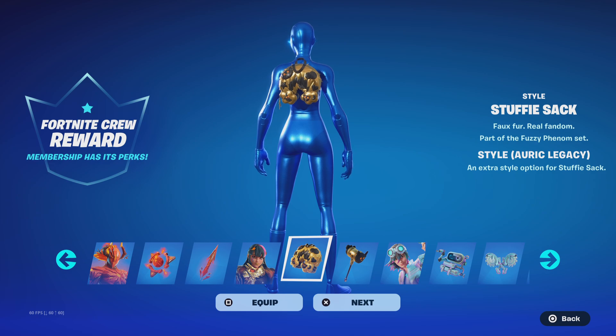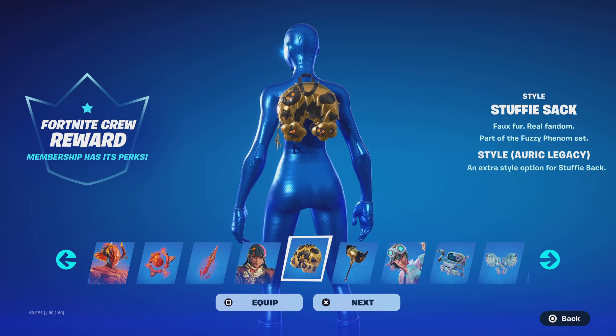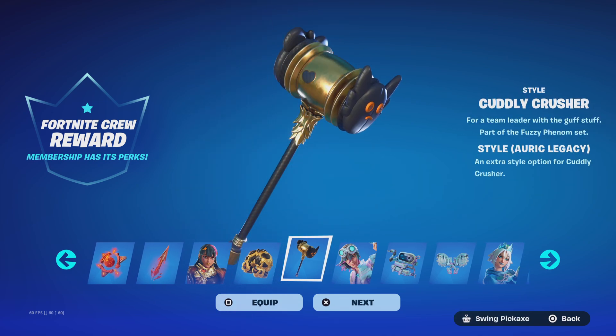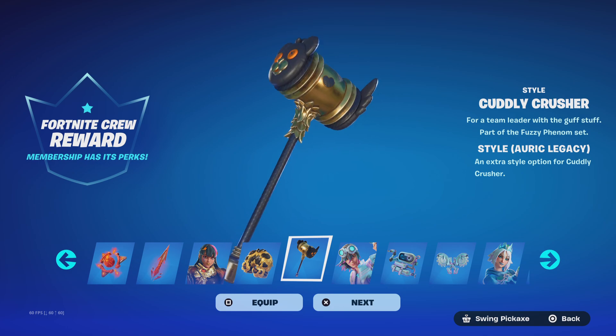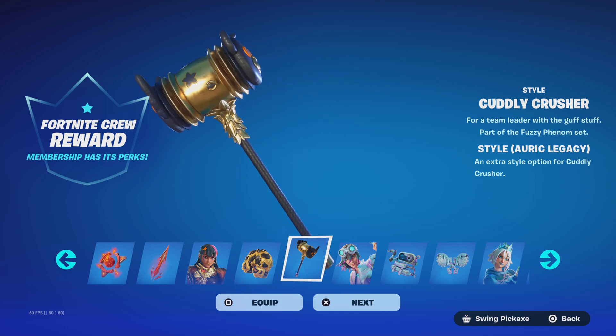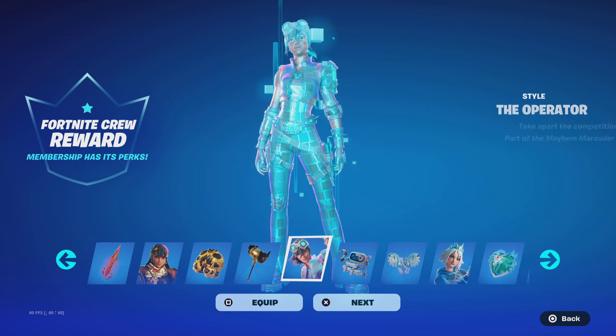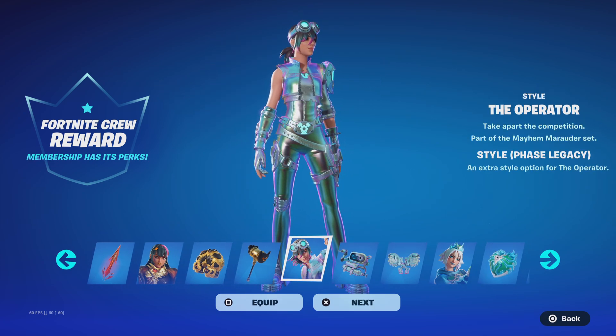Her back bling is called Stuffy Sack, which is also styled with the Auric Legacy. You can also get the Cuddly Crusher with the Auric Legacy style as well, featuring that carbon fiber and gold style.